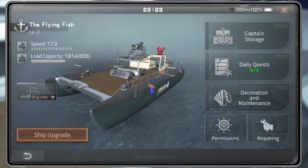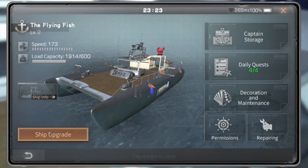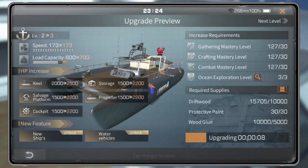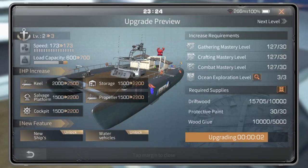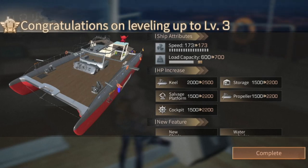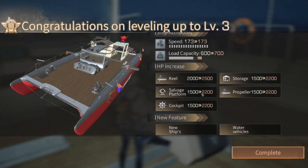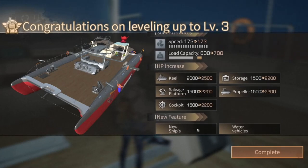Then let's upgrade the ship. At level 3, you will get extra HP for your ship, but speed stays the same at 173. Load capacity increases from 600 to 700. And overall, your ship stats are increased for kill, storage, surface platform, propeller, and cockpit. The great news is you will get a new ship appearance and the water vehicle, Jet Ski Conqueror.